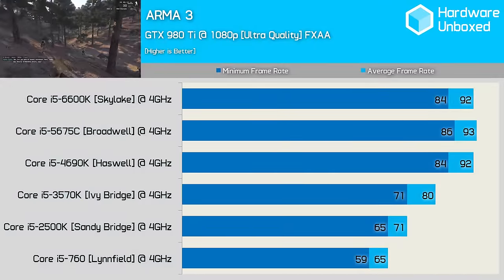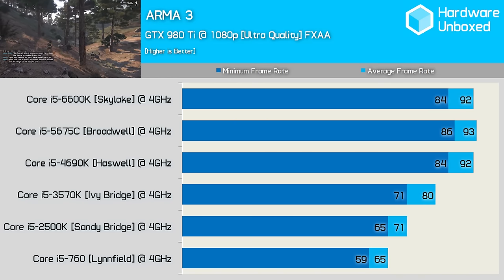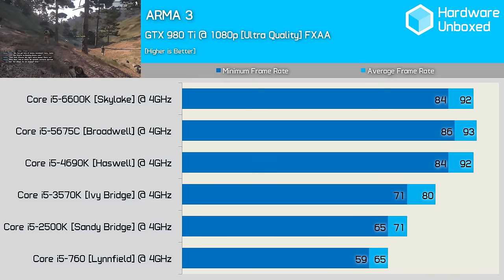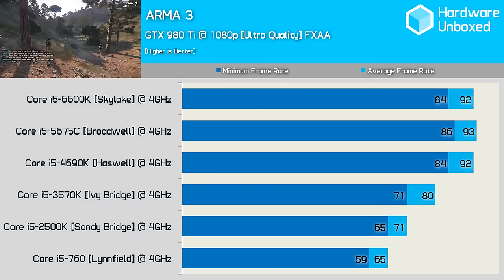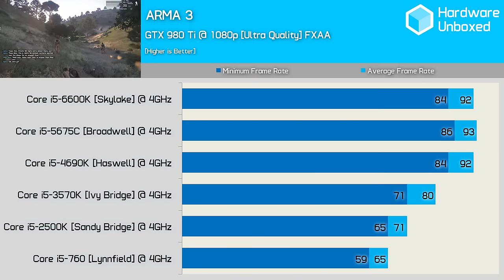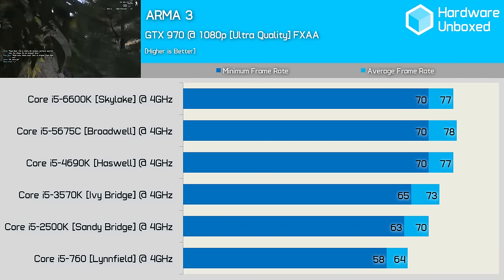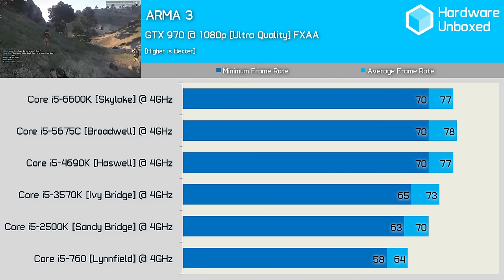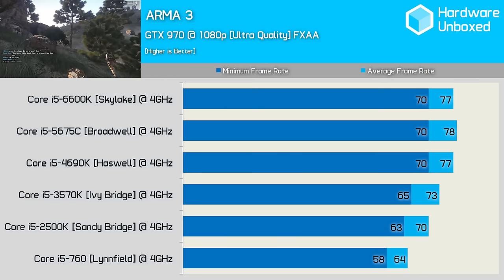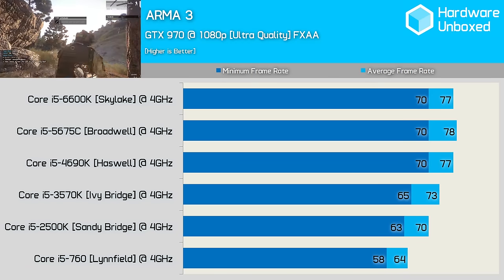Now for the game many of you have been waiting for: Arma 3. This game puts a serious stranglehold on the CPU, and this can be seen when testing the GTX 980 Ti. Although the 6600K, 5675C and 4690K all provided similar performance, there was a huge drop in frame rate moving to the 3570K. From the 4690K to the 3570K the minimum frame rate dropped by 15%, and we saw a further 8% drop going from the 3570K to the 2500K. We bottomed out at 59fps with the 760, making it 30% slower than the Skylake and Haswell processors. With the GTX 970, the 760 was just 17% slower than the Haswell, Broadwell and Skylake processors.